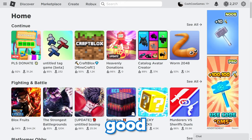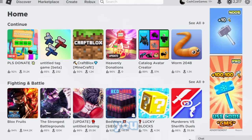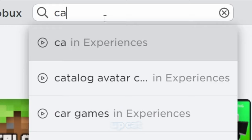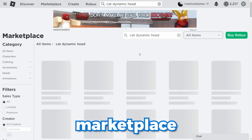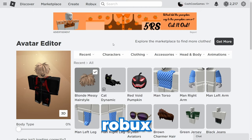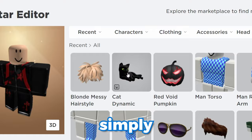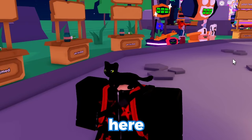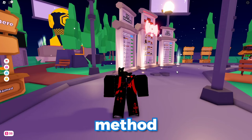Just before I show you the free headless method, you should also look at this other method. What you want to do is search 'cat dynamic heads' just like this and go onto the marketplace. It should be this one right here — 50 Robux. Once you have it, all you have to do is take off all your hair and hat, simply put it on, and when you are in the game it will look a bit like this. The cat literally moves about as well — I feel like this is a pretty cool method.